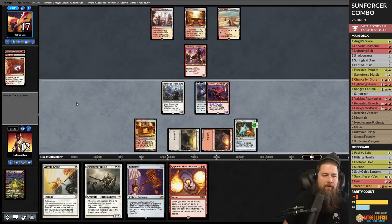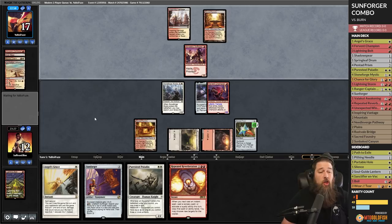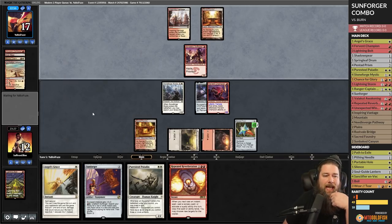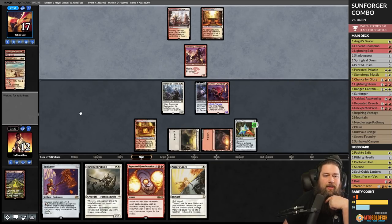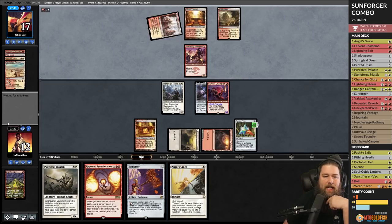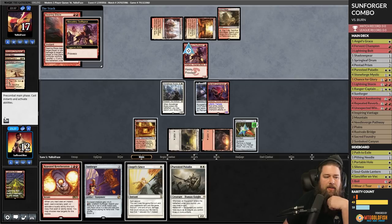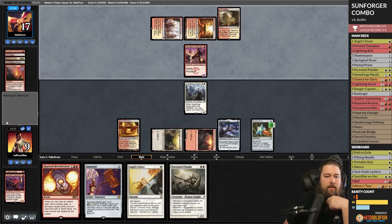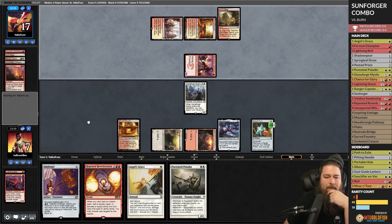We're close — we can put the Sunforger into play, but we'd really prefer our opponent to tap down because as a burn deck they definitely have a lot of instant-speed answers to our Fervent Champion. They play Searing Blaze on Fervent Champion — not great for us. We drop to seven.